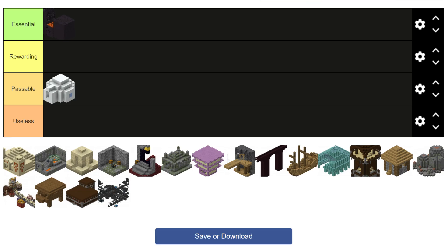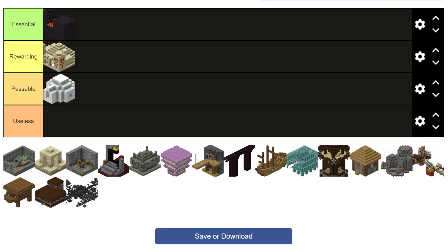Next up we have desert temples. Desert temples are one of the OG structures in the game — they've been around for quite a while now, and I believe everyone knows the trap at the bottom so you're not going to be fooled by it. But if we include the trap TNT, which I believe gives you nine, plus the four chests down at the bottom, this is a pretty valuable structure. There's not too many scenarios where you're going to avoid a desert temple, especially since a lot of the loot inside can be good. But it wouldn't have made it to the rewarding tier without the TNT at the bottom — that just barely pushes it over for me.